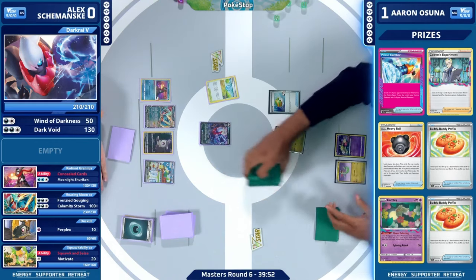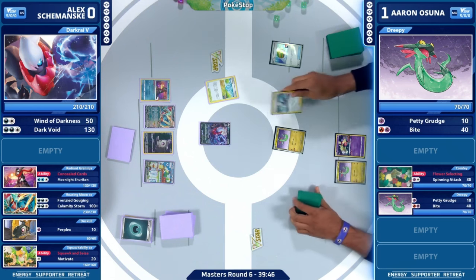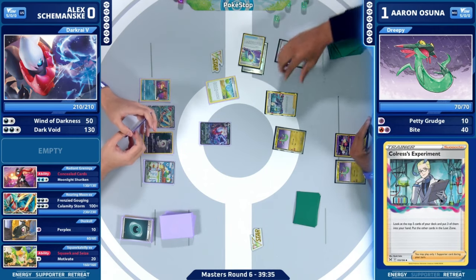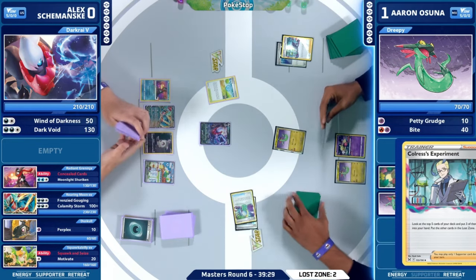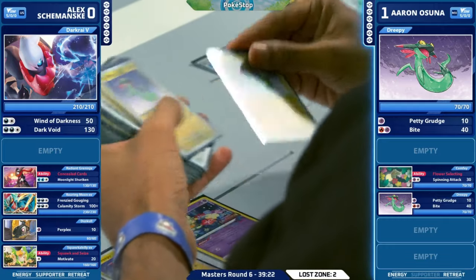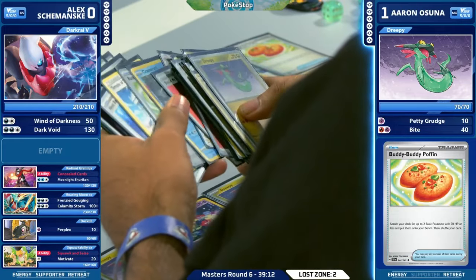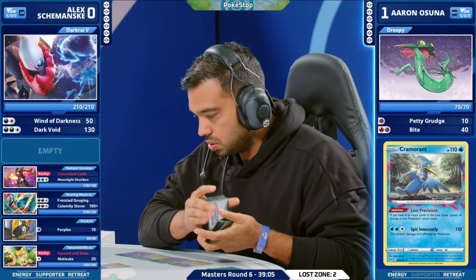Especially with the nature of Aaron's deck where you're taking the first couple turns to get set up — you want to get those Drakloak in play, build up your Lost Zone with Flower Selecting and Colress' Experiment. It usually takes a couple turns. Alex's main goal is to get energy into play with Dark Patches, apply pressure, and then eventually take two prizes in a turn with Dusknoir. You can build up a good board where Dragon Bolt's not that scary.